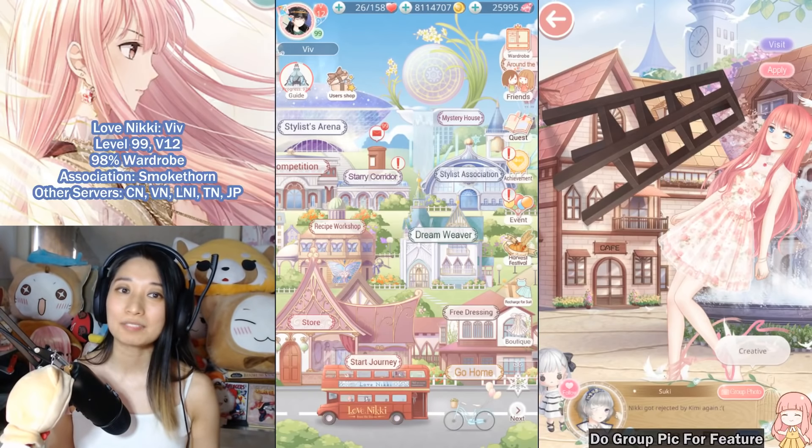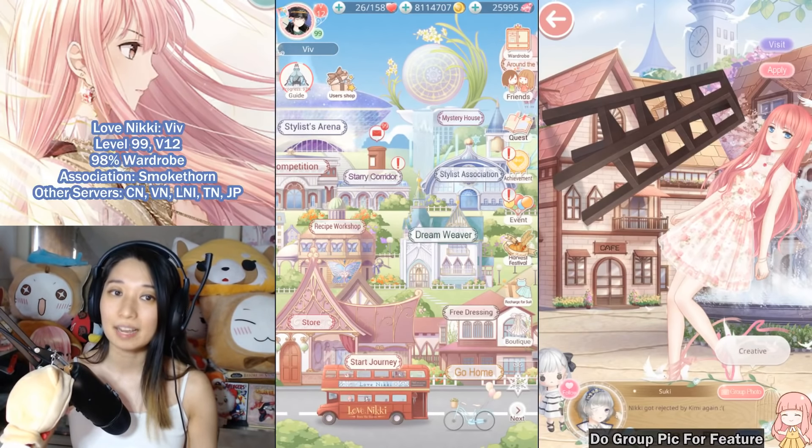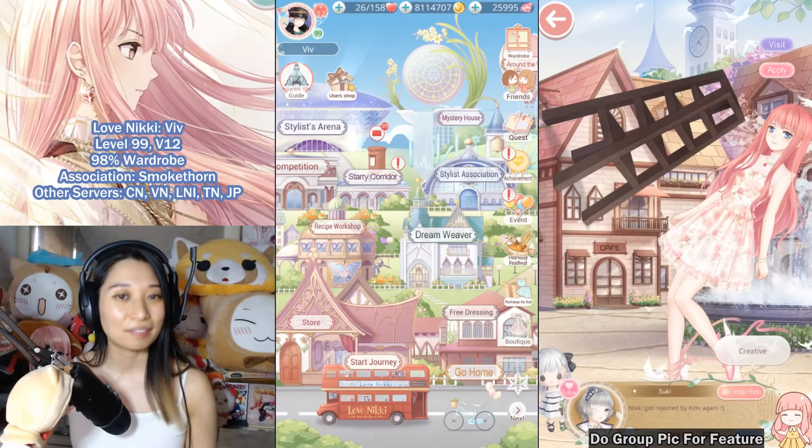You get the 50 diamonds from liking this video for the algorithm and also for decorating people's houses. Each house owner can give you one praise, and earning 10 praises a week will net you 50 diamonds.